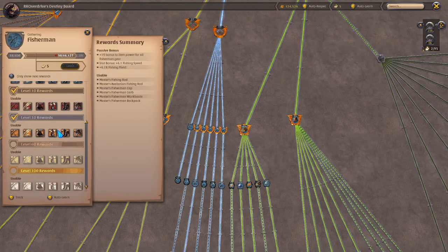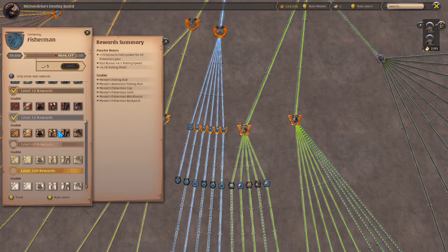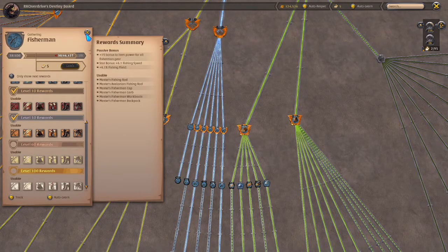At tier six, that ratio drops to one out of four, meaning every fourth cast you'll get seaweed — two or three seaweed per drop. With a T8 fishing rod at level 100, it goes down to one out of three, which is still good. The difference in seaweed drops between tier six and tier eight is tolerable.